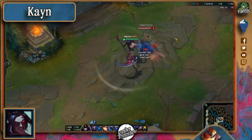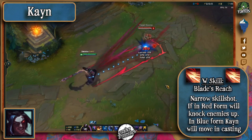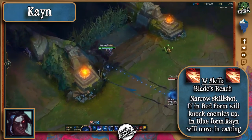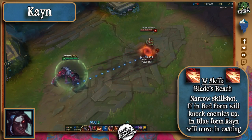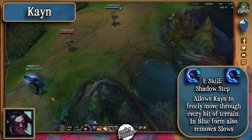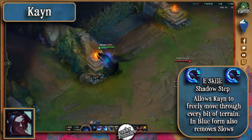His Q is a dash and flourish. His W makes him perform an upward sweep after a short delay — he can't move while casting it unless he's in his blue form. If he's in his red form, it'll knock up enemies that get hit. His E allows him to literally move through walls, and if he's in his blue form, he'll also remove slows and become immune to them for the duration.